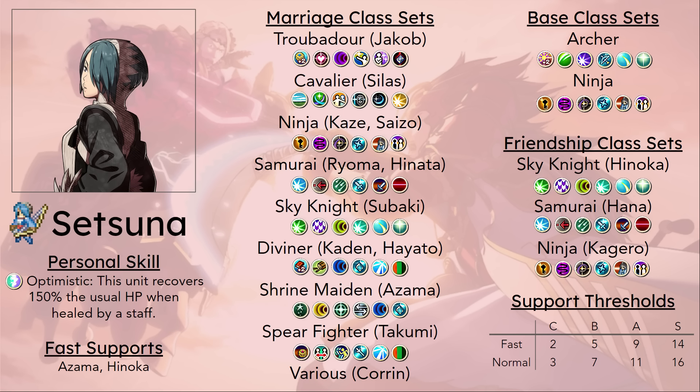In Spear Master, there's only one Javelin and only one free Bolt Naginata. Oboro's probably going to be using at least one of those, so Setsuna can get the other one. She doesn't really care too much about using the Bolt Naginata — her damage is already terrible, so it's alright. I guess Rend Heaven isn't the worst skill — anything to make her deal non-zero damage is going to help her.